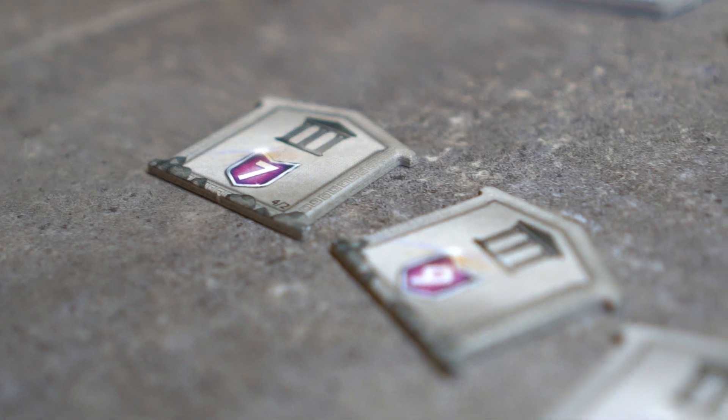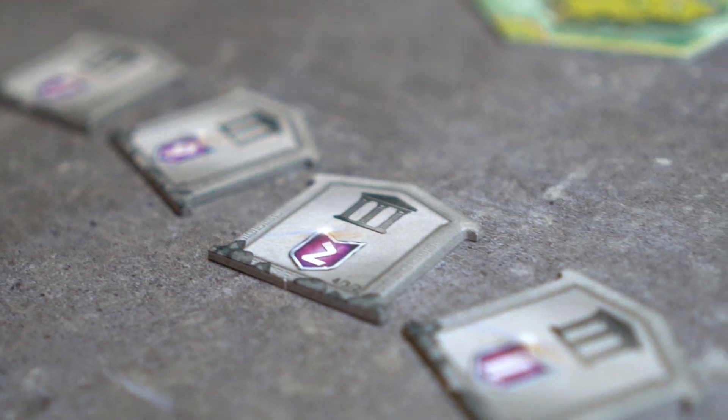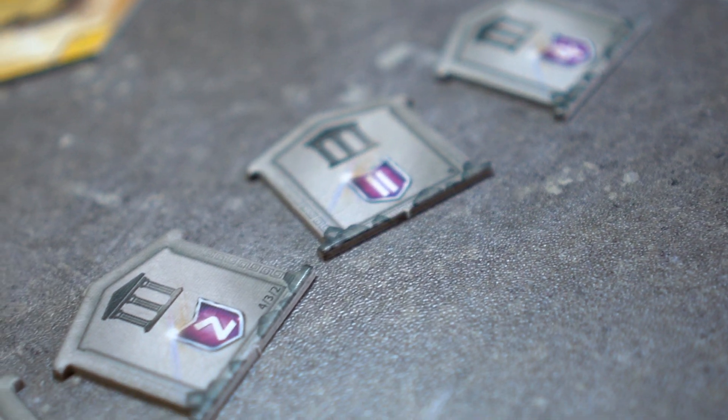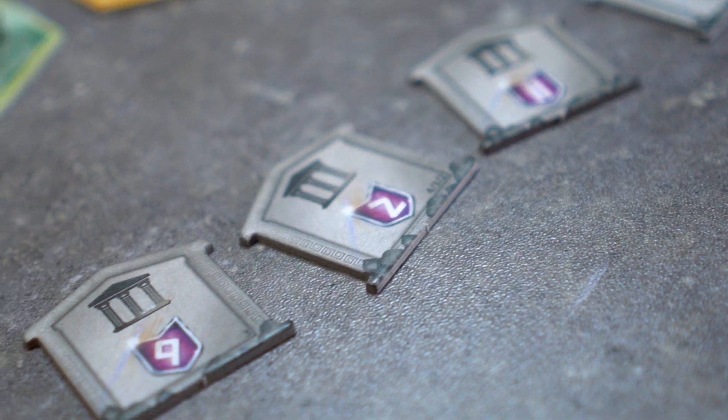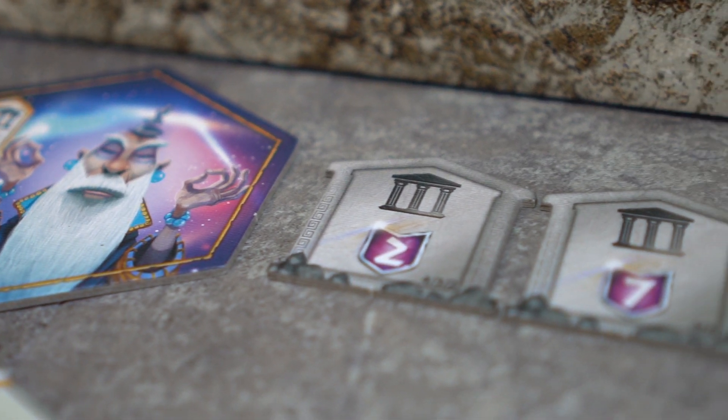Next, we will take the five temple tokens. Two will be used in this game: the value 2 temple token and the value 9 temple token. Temples valued 2, 4, 7, and 11 would be taken in the four-player game, and temples valued 2, 4, and 9 would be taken in the three-player game. The two temple tokens are placed near the game area.